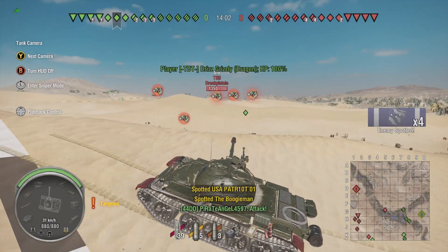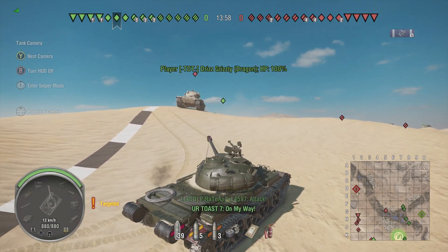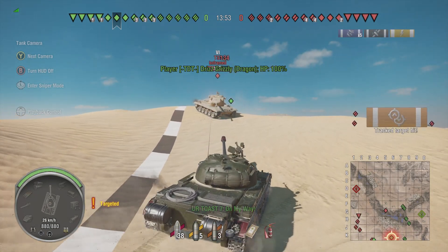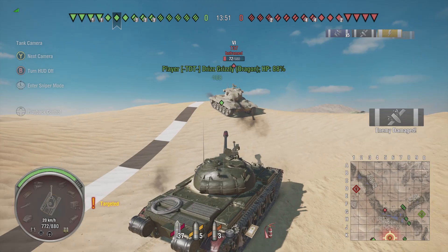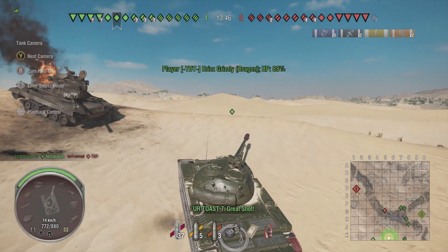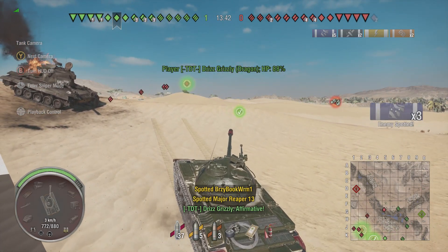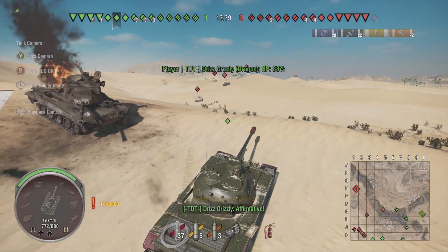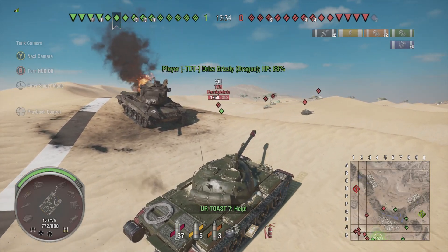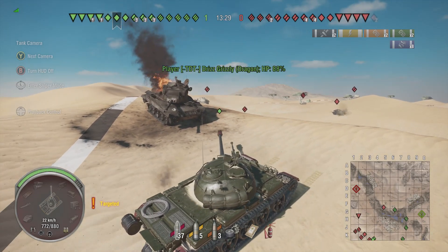I just wanted to drive the Type 62 out and see what we could do in it. I wasn't expecting this game to happen the way it did. As you can see, I'm getting rushed right now — I'm the most forward tank on this side. Normally you get a bunch of people who sit up in the hills and shoot the slow-moving tanks caught in the open, but I don't think any of them expected me to be where I was, and I ended up keeping them all spotted for my team.